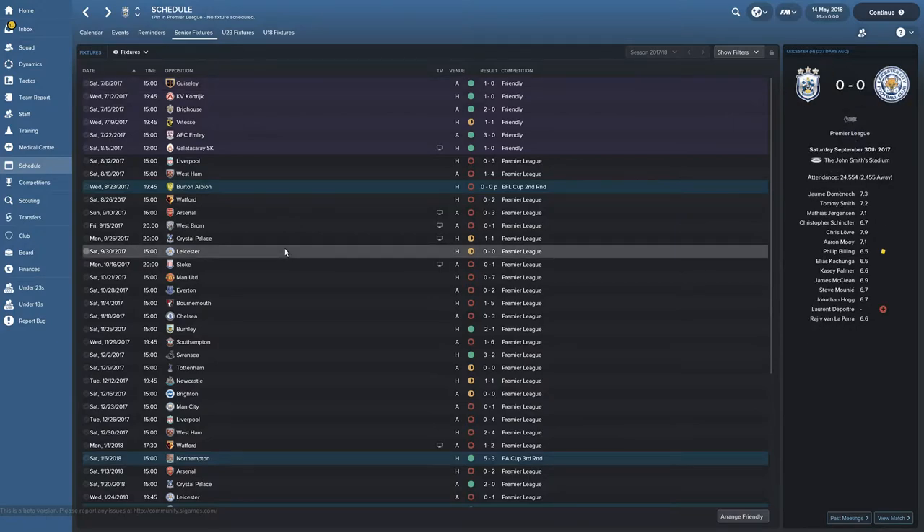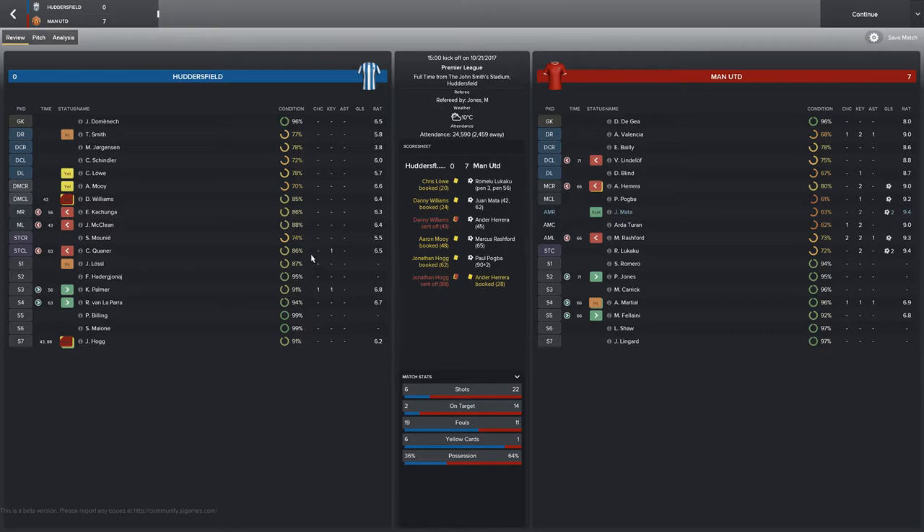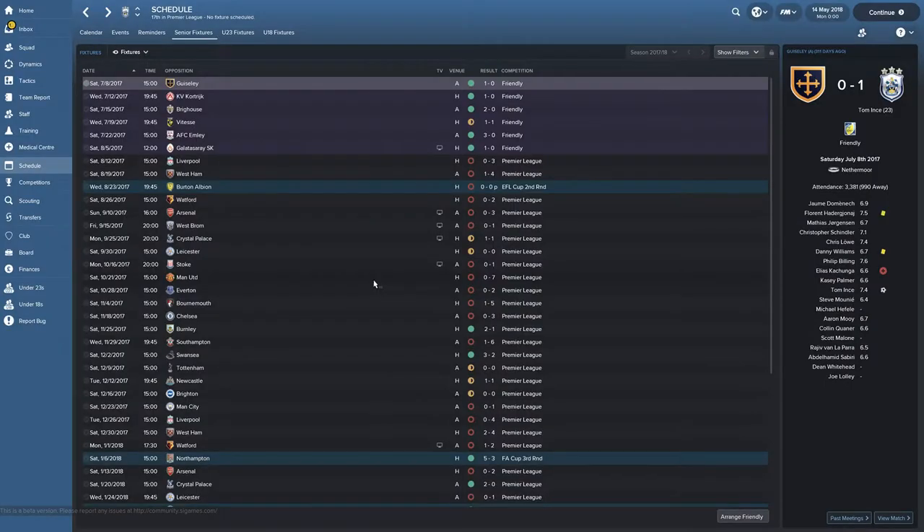We drew another against Leicester and lost 7-0 to Manchester United because we got a couple of people sent off. That's the lowest player rating I've probably ever seen — Juergensen there. So we went a little crazy. It's kind of hard to play this game when you're not winning at all.